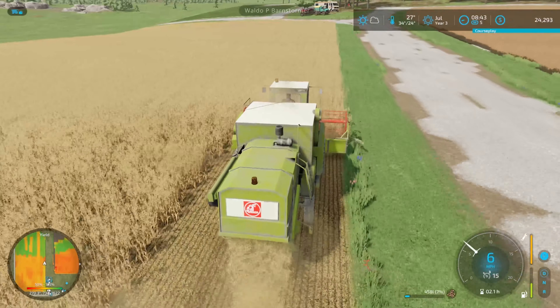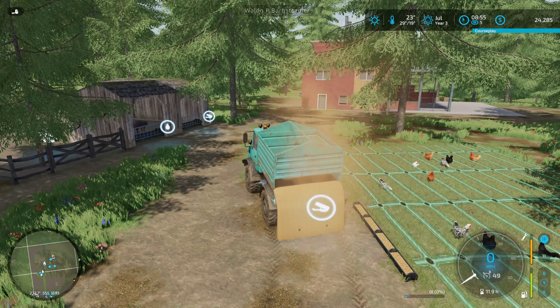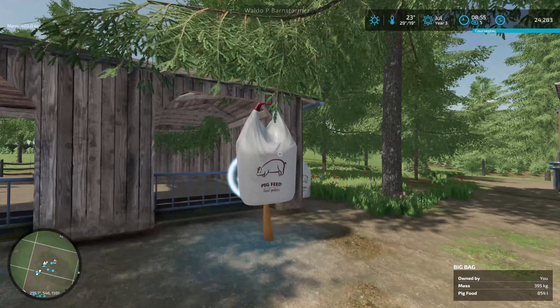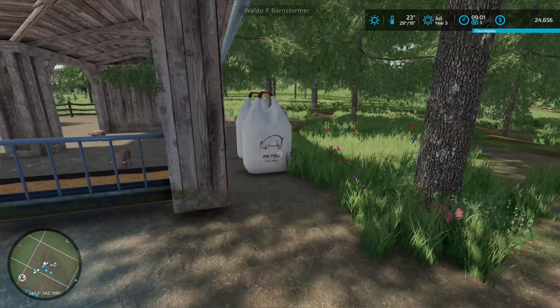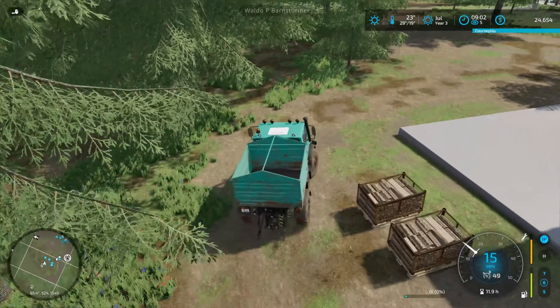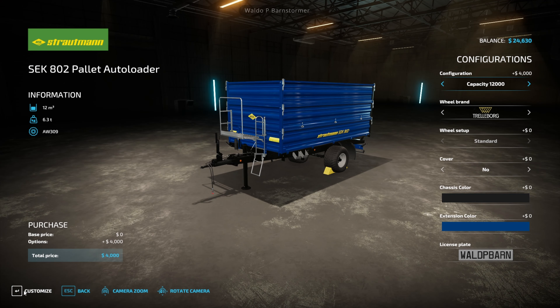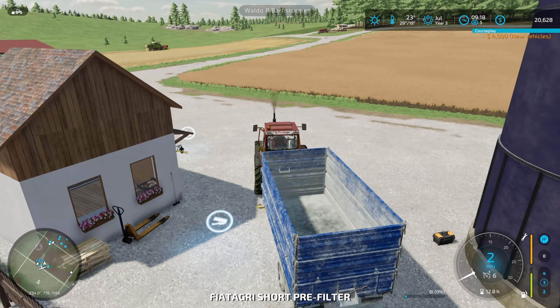We are in the oak field with the glass combine, harvesting oats and collecting straw. I'll probably turn the oats into flour. Whilst the harvester's working, I'll go around and do some animal work — a little bit of feed for the chickens and some for the pigs as well. The power wood seems to be going quite well, you just need to remember to keep it topped up.